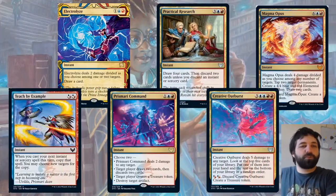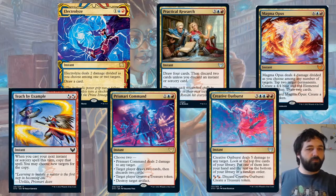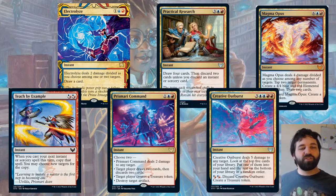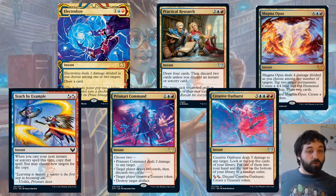And the last college: Prismari. Teach by Example — two hybrid mana of red-blue, red-blue. When you cast your next instant or sorcery spell this turn, copy that spell and you may choose new targets for the copy. The copies trigger Magecraft as well as triggering Magecraft itself. I think that's quite a cool effect, and I can see why it's been put at common.